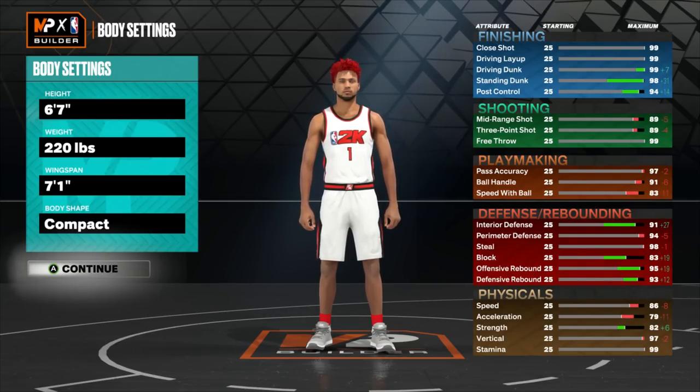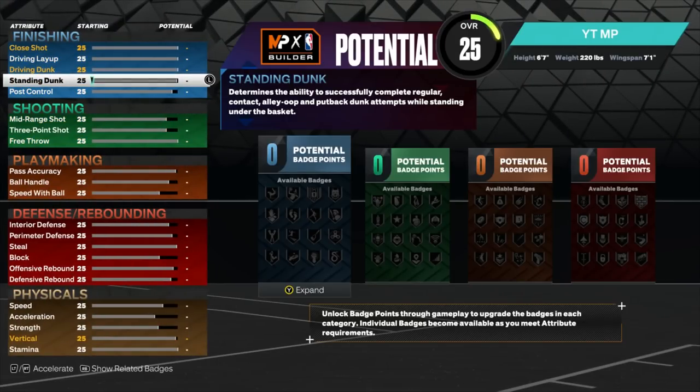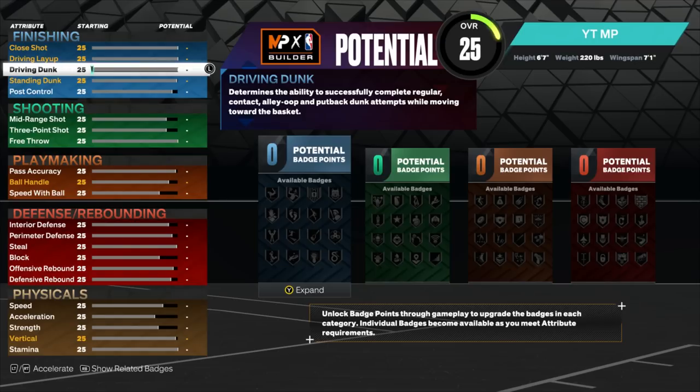The max stats are crazy on this build: 99 layup, 99 dunk, 89 three-pointer, 91 ball handle, 90s in everything on defense, with an 82 strength, 99 stamina, and 97 vertical. Now, I don't go for crazy contact dunks or bad finishes around the rim — I only dunk the ball when I have a wide-open dunk. The best dunk package in the game is quick drop-offs off one, so we're going to go get quick drop-offs off one at an 80 driving dunk. On current gen, you don't need any vertical for dunks, so we don't even need to put up the vertical. We get silver limitless takeoff.